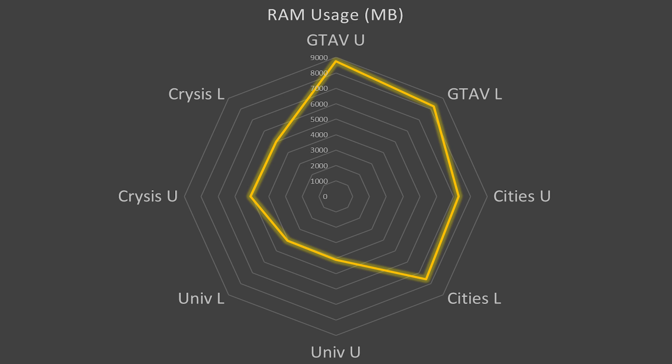Something else I want to talk about that I mentioned earlier: how system RAM is allocated when we change in-game settings and how that varies from game to game. From this radar chart, GTA V utilized by far the most system RAM — about 9GB — which dropped to about 8GB when we lowered in-game settings. Cities Skylines actually increased in system RAM usage when we lowered in-game settings, perhaps because our CPU usage did substantially increase. Universe Sandbox really didn't care how much RAM we had in the system, and neither did Crysis. Crysis is a considerably older game with extremely low CPU usage, and Universe Sandbox relies on physics calculations which the CPU handles, but not much memory needs to be temporarily stored — it's just space, pretty much empty.